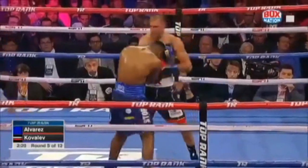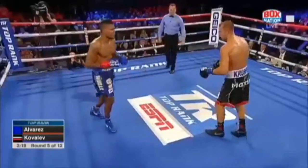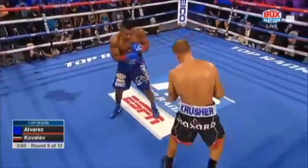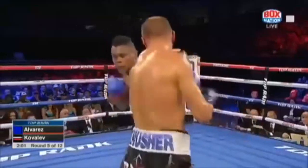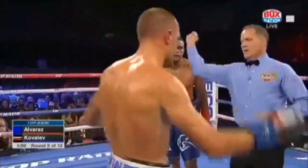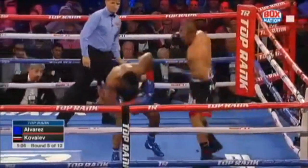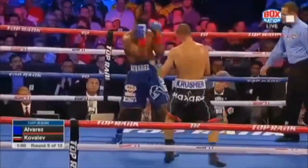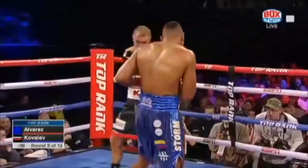Kovalip throwing that jab, goes to the body, digs the body. Right hand uppercut — just get out of there, step aside. Go back to your jab. There's a right hand that landed. Every now and then he'll get some big shots in there. Kovalip caught Alvarez on a bad one — took advantage of him.